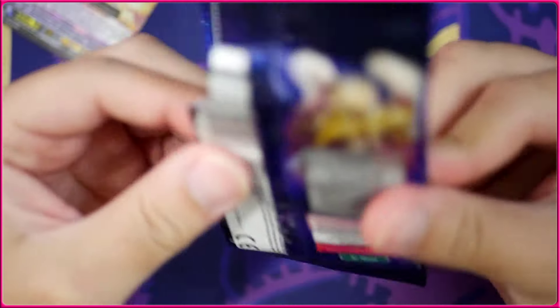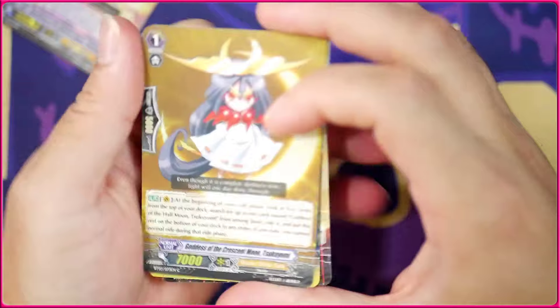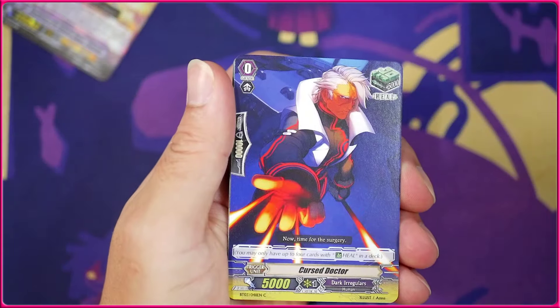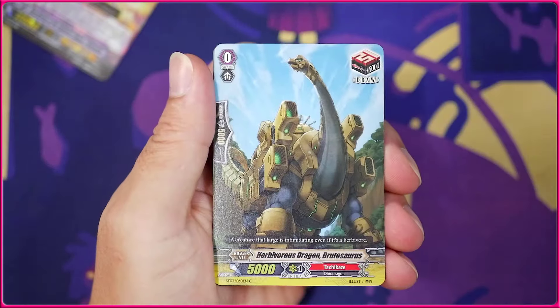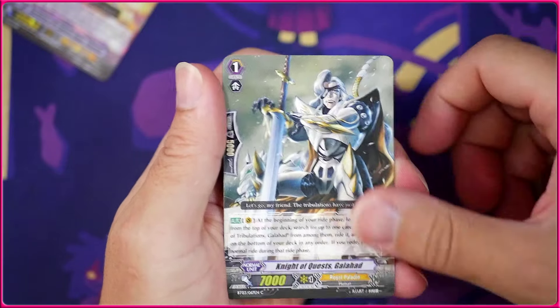Next up we've got the rest of the packs — still nothing too crazy. Another grade 1 Tsukuyumi, gonna get the Curse Doctor — the art looks really cool — gonna get the Brontosaurus, the grade 1 Galahad, and the Skull Juggler. Very cool for Pale Moon — on place, soul charge one.